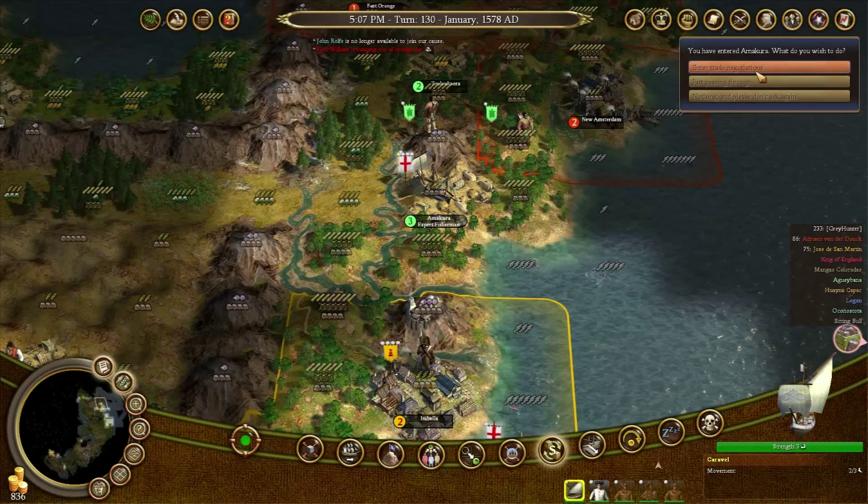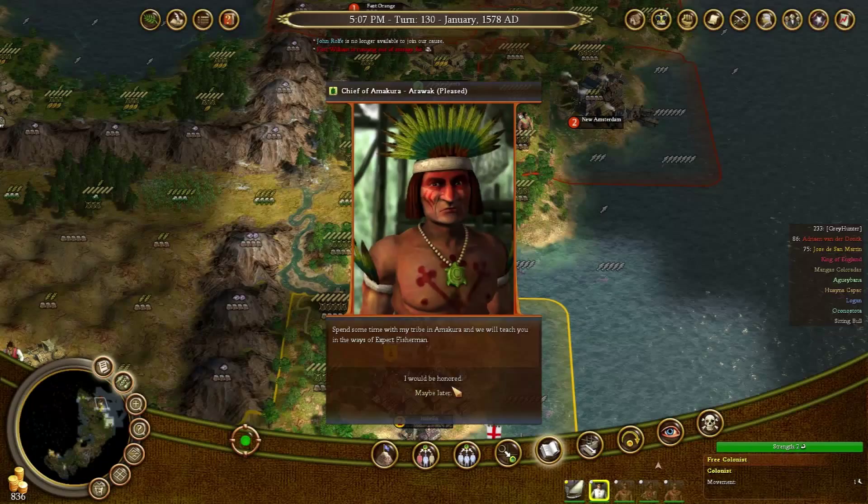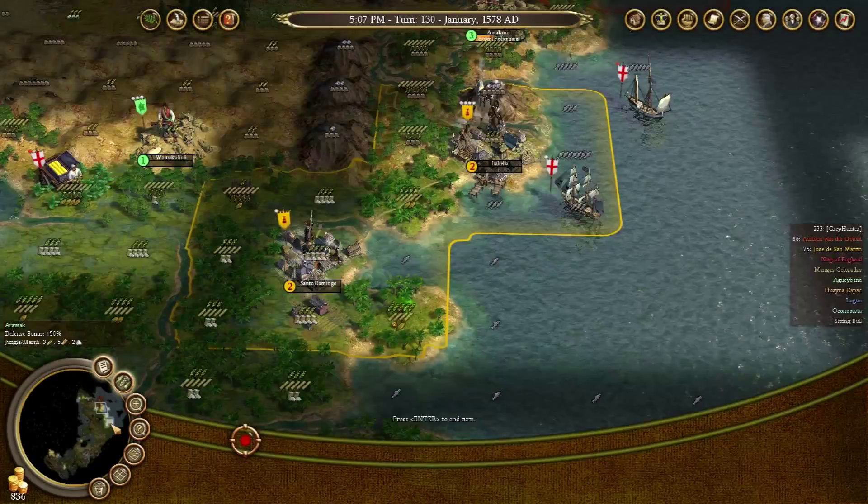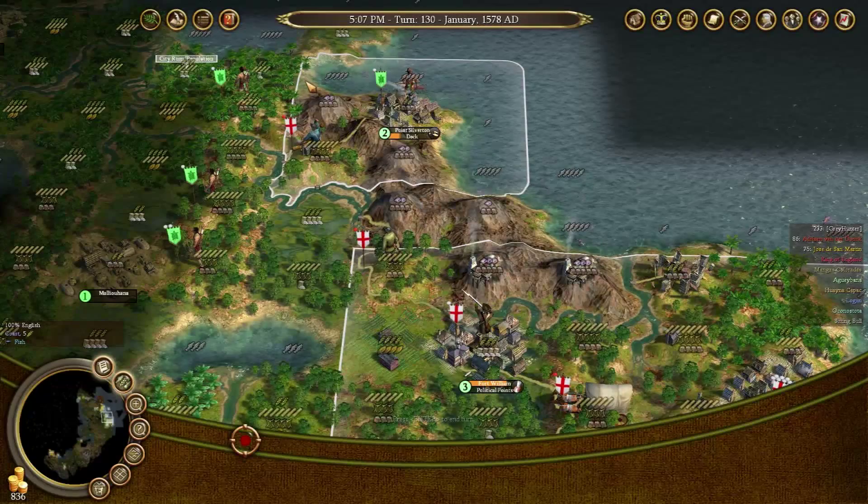You're going to sail home. Somebody gave the natives guns - well, hopefully they use them against our fellow colonials rather than us. That's why I haven't given them any guns yet. I might give them guns eventually, but right now it would be kind of stupid. I don't need them to be more heavily armed than they already are.